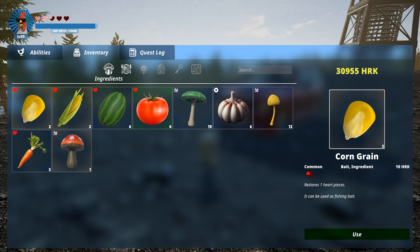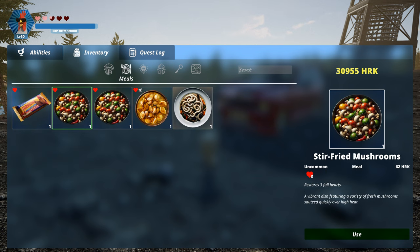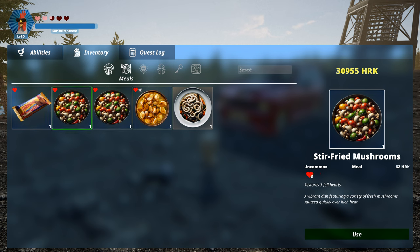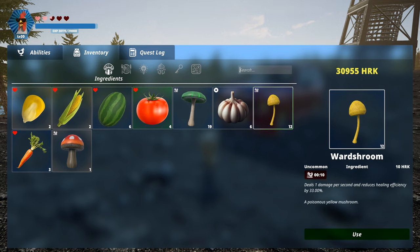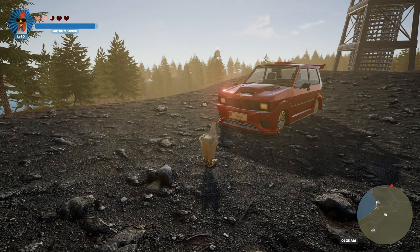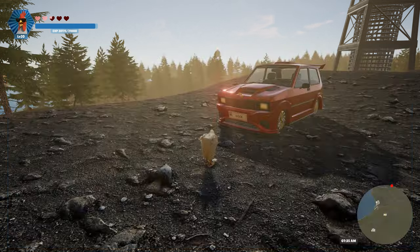The second big update to inventory and items in general is visual indicators for power-ups and effects. To provide clearer information about the items in your inventory, we've incorporated visual indicators. Now, when you hover over an item, you'll see icons representing any power-ups or effects it applies. These indicators are also displayed directly within the item description and in the corresponding item slots, making it easier to understand the benefits of each item at a glance. One smaller update is convenient inventory access — with the press of the I key, you can now instantly open your inventory screen.